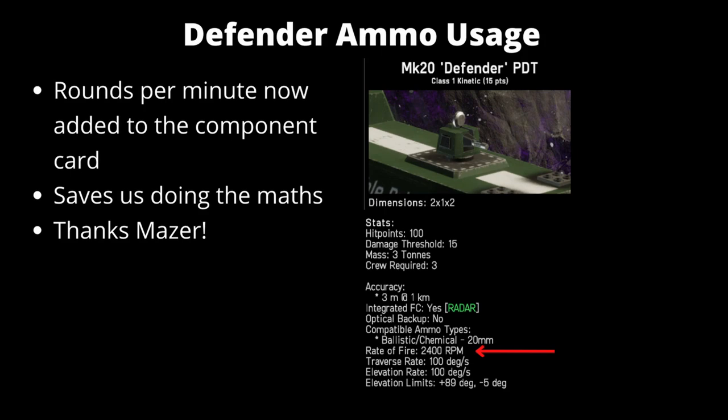A small change: the Defender's ammo usage is now listed on the unit card. The rounds per minute has been added — it's 2400 rounds per minute — which is excellent so we don't have to do the math when trying to load the right amount of rounds onto our ship. We know that for every minute of fire we need at least 2400 rounds, making it a lot easier to calculate when building our ships.